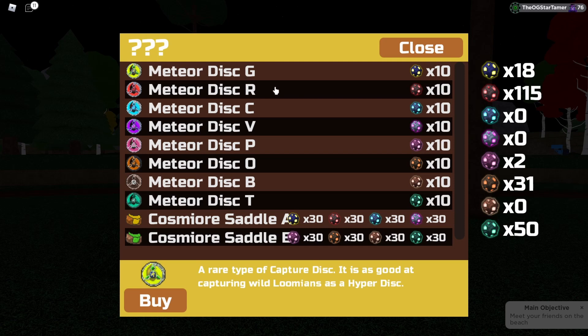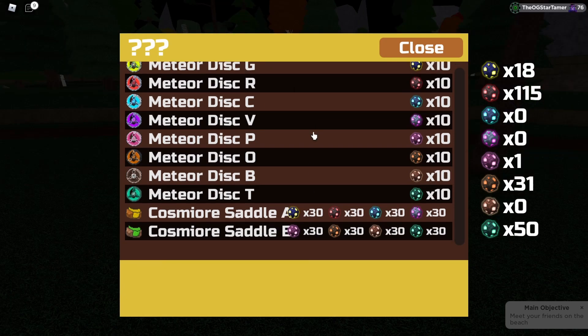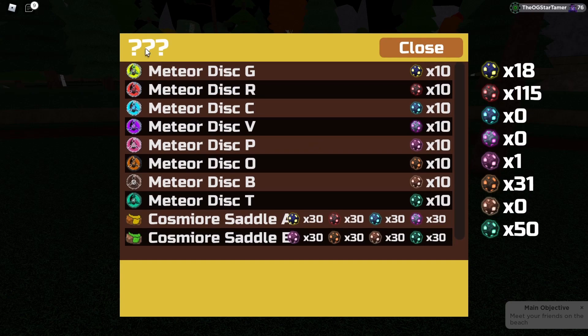Each color disc corresponds to each color meteorite and each disc is as powerful as a hyperdisk. This is everything that can be found within the new Cosmior shop, which is officially titled with a question mark name.